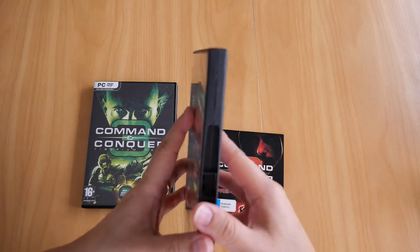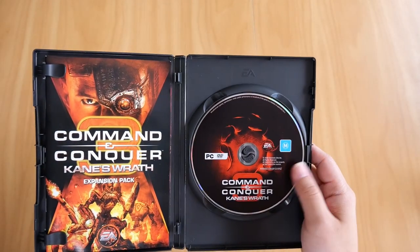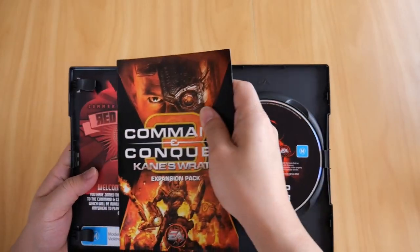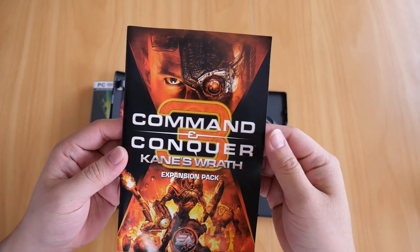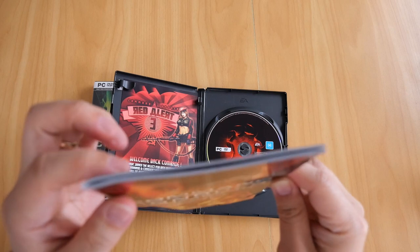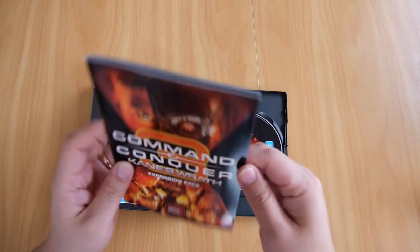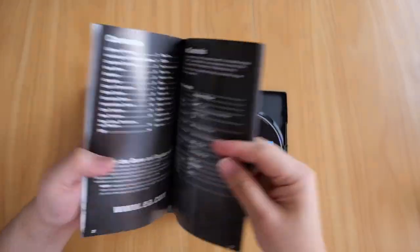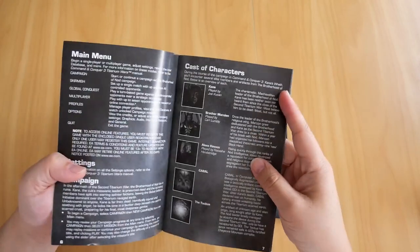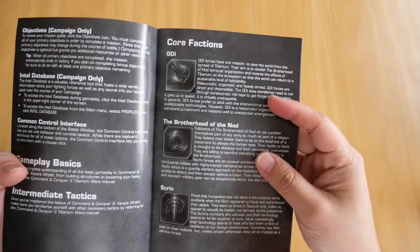Let's open it up and see what it looks like. Inside we get the DVD, which is again in good condition. We also get the Kane's Wrath expansion pack booklet, which is reasonably thick — really good. Besides the usual controls and cast of characters, you've also got the three core factions.